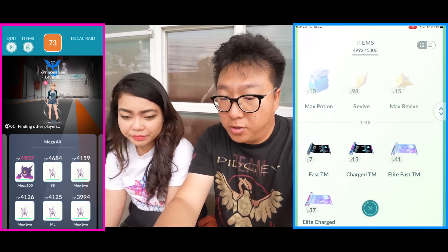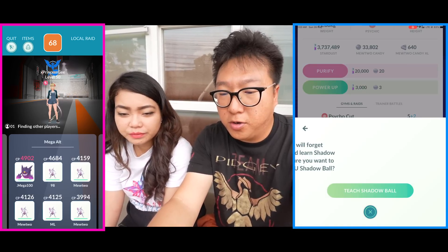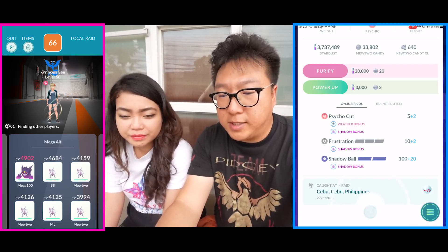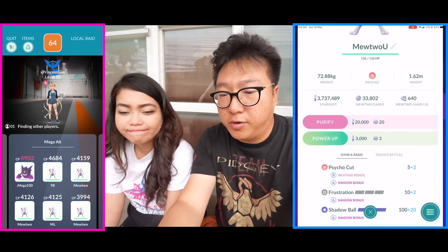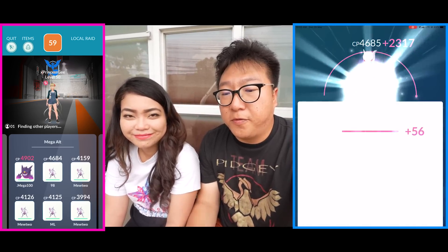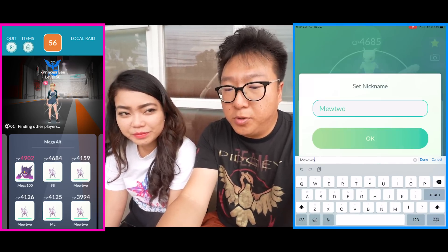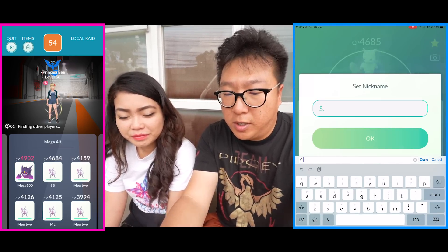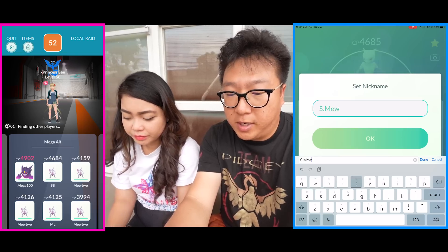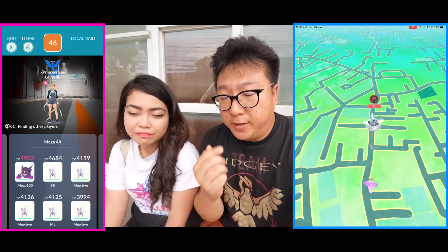We need to get Shadow Ball. I can't take my time — elite Charge TM, Shadow Ball, great! Shadow Ball is what you want to use. We have to power it up now, we're going to max it up to level 50 immediately. Not purifying it — it goes up to 4,685 CP. This is the highest CP Shadow Mewtwo I have. Lobby timer, 50 seconds. Let's go into the lobby right now.